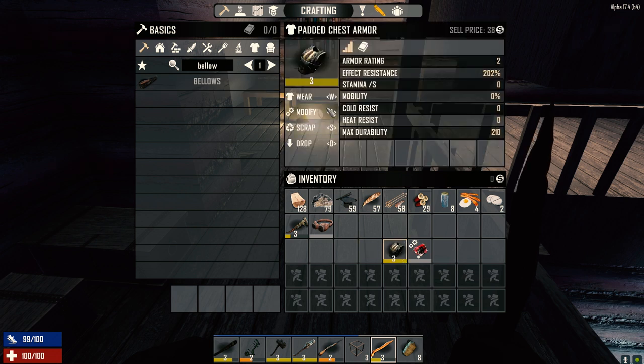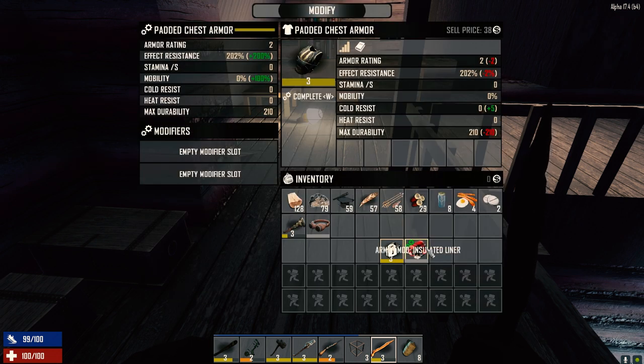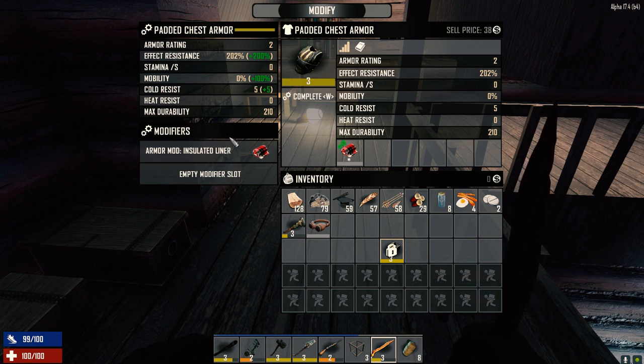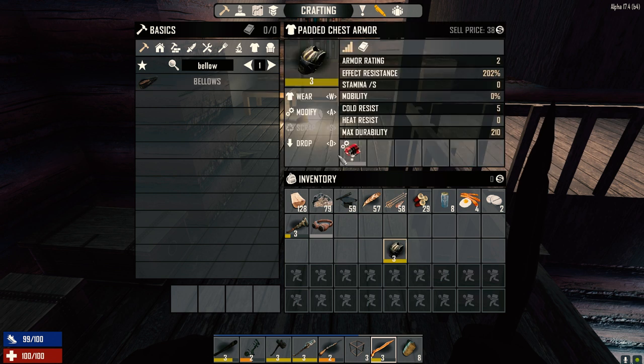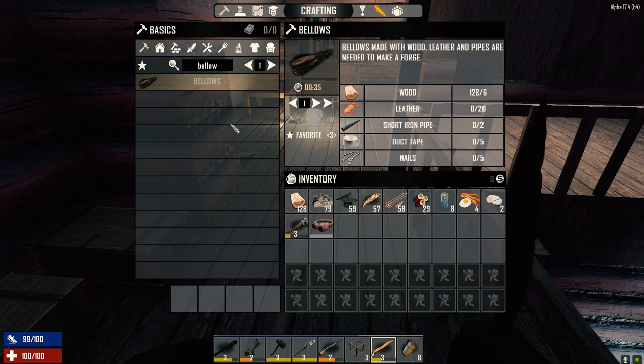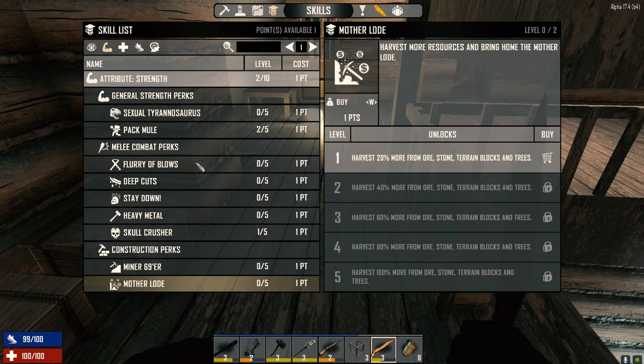Before we start the day, I'm going to modify our chest armor with the insulated liner we picked up — it gives us a plus five cold resist, not much but better than nothing. We've got one skill point and I think we're going to drop that into Mother Lode first.